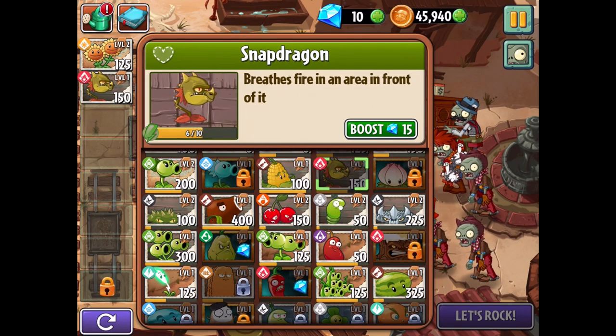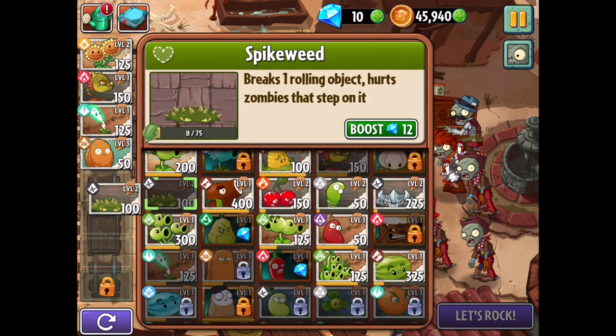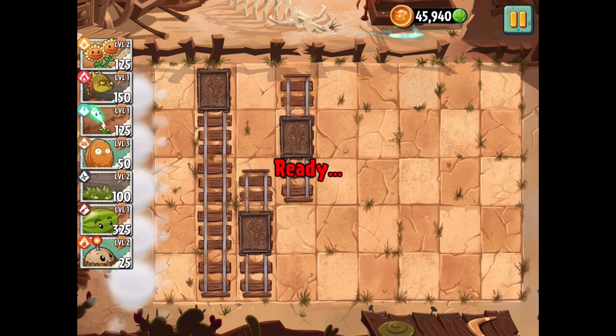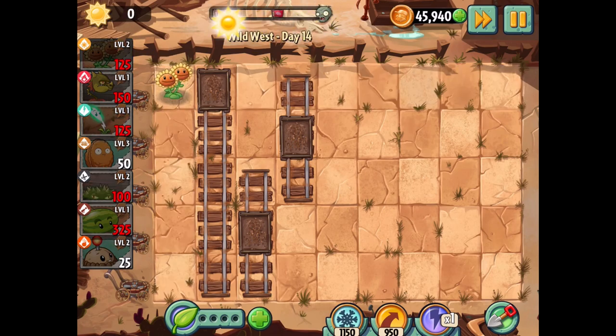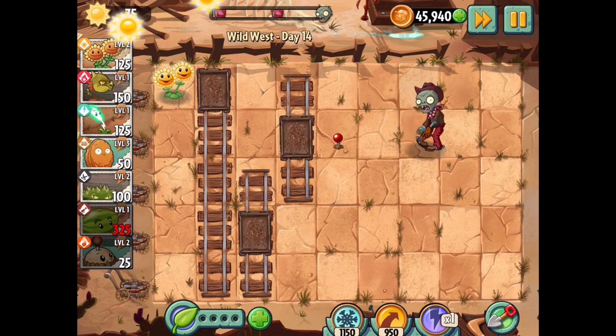I feel like I want to do more snapdragon as well — that spread damage might be good against the chickens. We'll have to see how much of a hard time we run into here. I feel like a combo like that would be great, and then potato mine for sure — we can't do twins without the potato mine, it'd just be too much of a risk. So let's immediately speed this up, try to get that first sun, and then try to be ready for when the twin sunflower pops up so we can place it right away. I can give you a potato mine, sir.